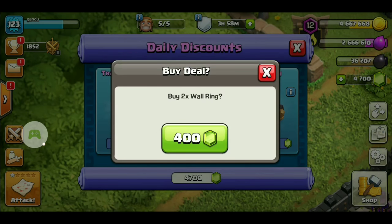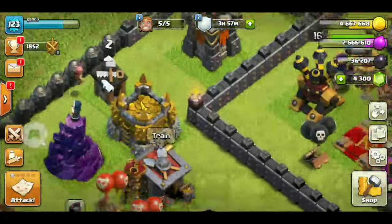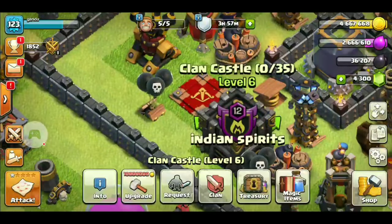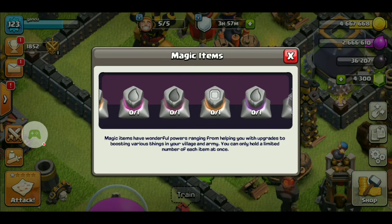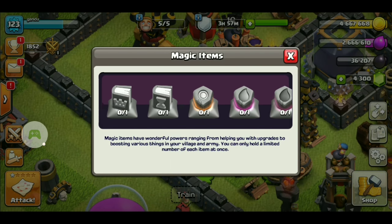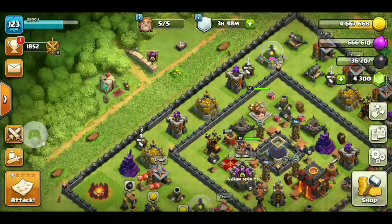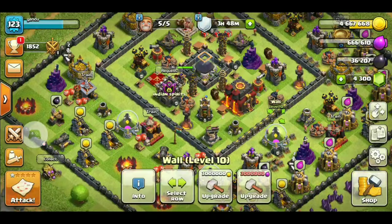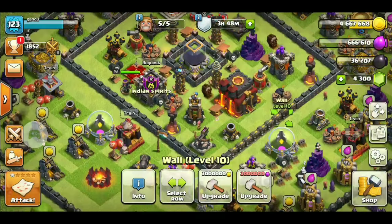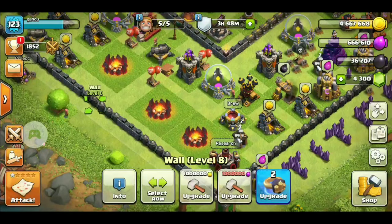You can see I've got two wall rings — here it is. Now we will use the wall ring. As you can see, I have only two rings, so I won't be able to use them on a level 10, 9, or even level 8 wall directly.